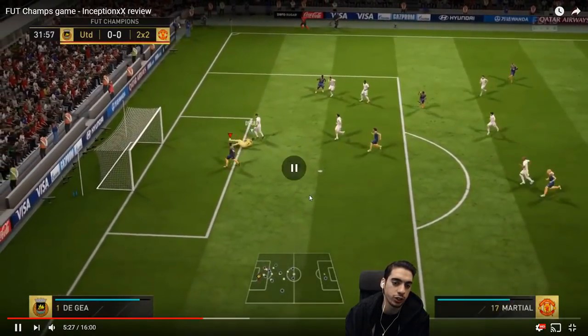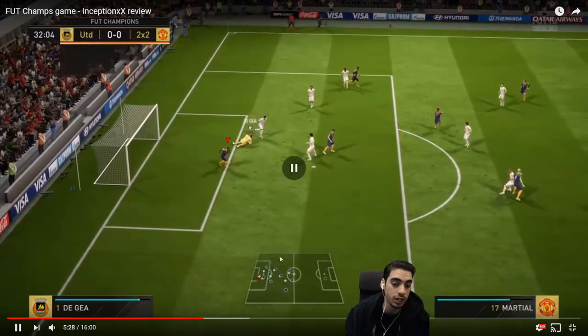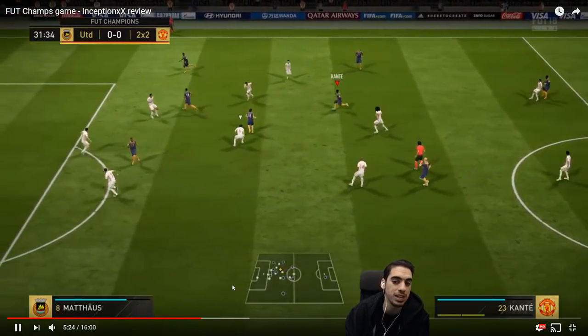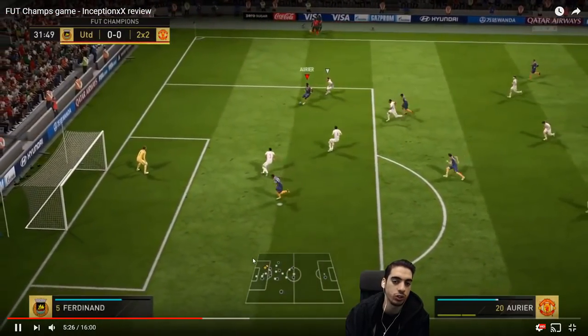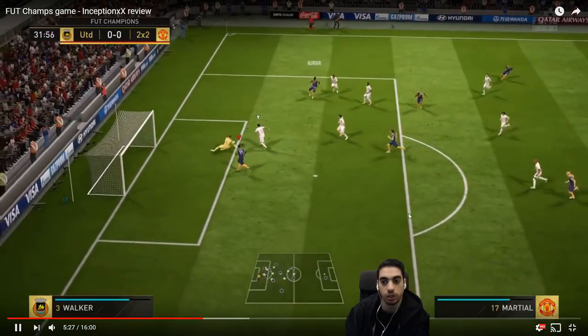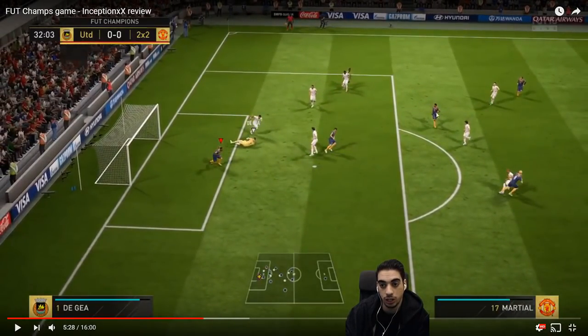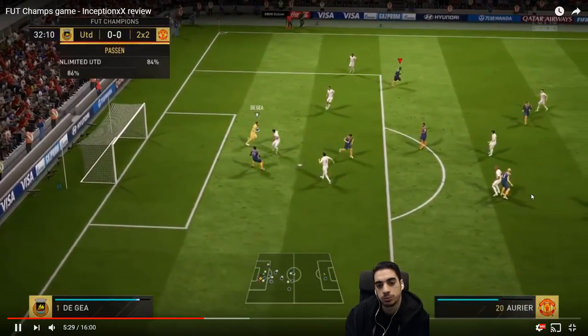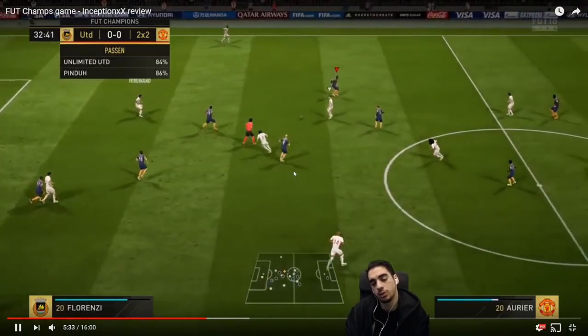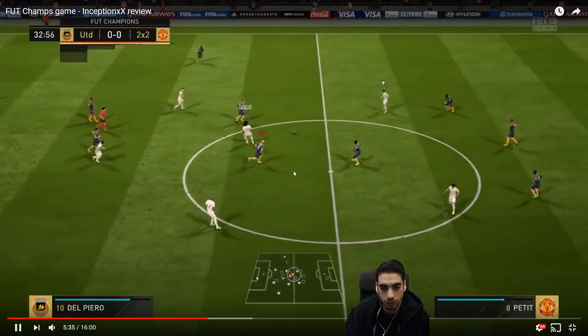You should run in a little bit more because you have all that space to work with Aurier. Then you can commit that extra defender on you. So if you do that, you would commit this guy or this guy, and then you would have a space to pass to this guy or this guy making the run inside — this guy would have been in a very good position. It's not always ideal to cross it in the 18-yard box in that situation.